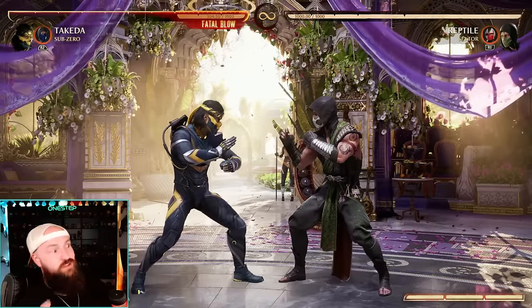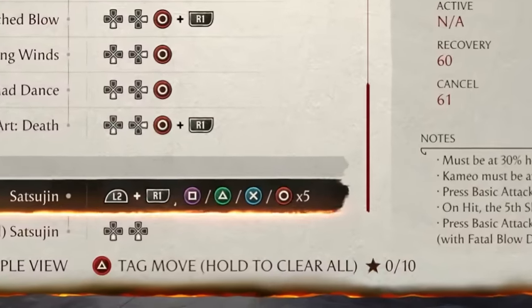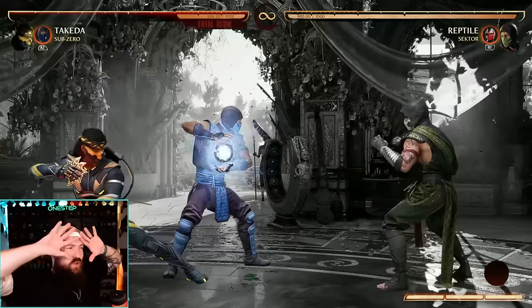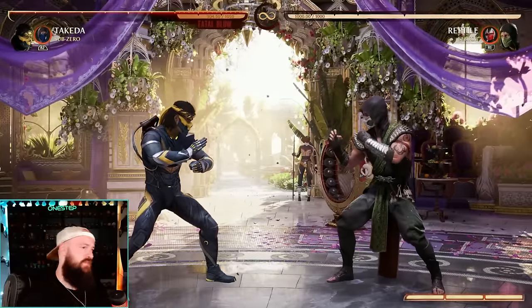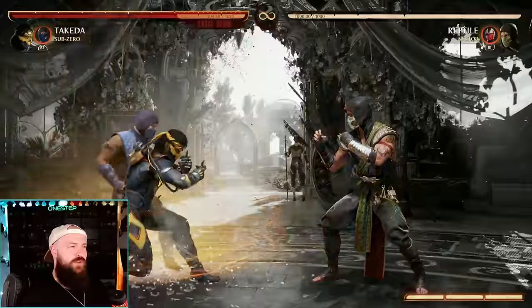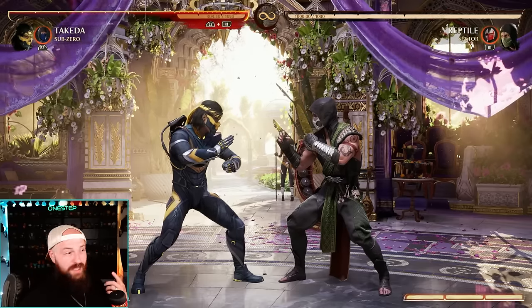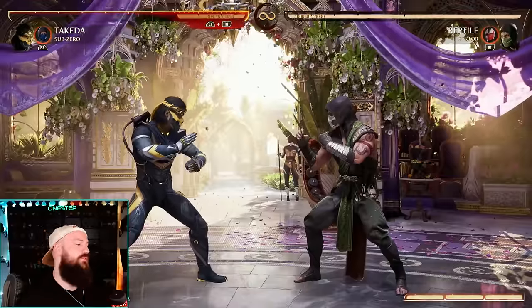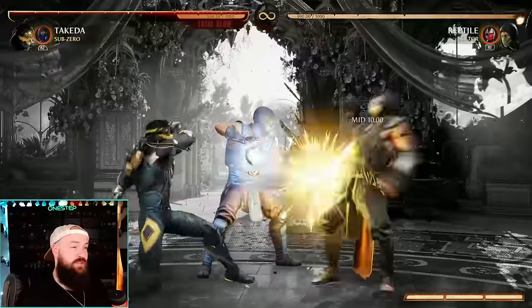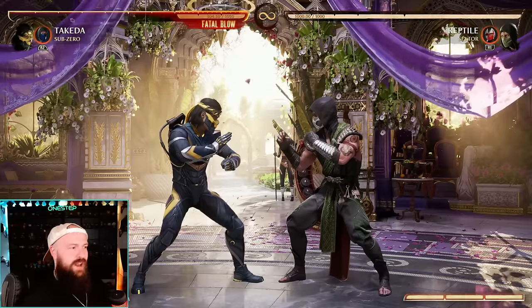As a Takeda main, there are some unique things to know. His fatal blow has an interesting mechanic: you can press any normal multiple times after it because if you just let it go without following up, nothing extra happens. That means you can bait out a punish with that and then punish your opponent for reacting. If you do your fatal blow and then do your normal, you throw a lot of stars - it's pretty cool. However, you can just press block and release everything at once. Doing the normal multiple times does more damage overall in the fatal blow.